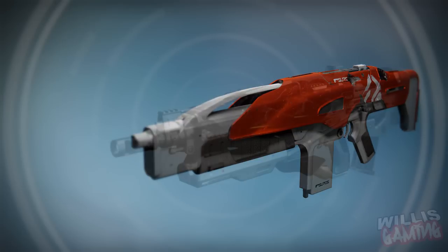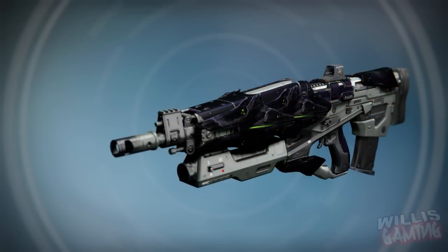Moving on, we have the Oversoul Edict pulse rifle — this is probably one of my top used weapons in the raid as well. It is an arc pulse rifle and it's really good. It's actually really awesome in PvP as well. Can't wait to see this being used in trials and stuff like that again, because as you know they're all going to be brought up to 400 light, which is going to be sweet.